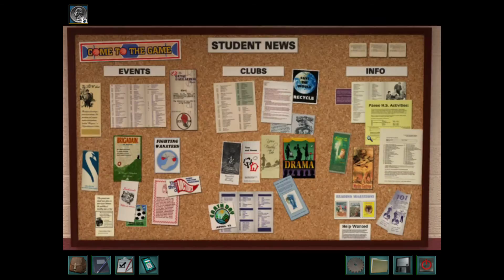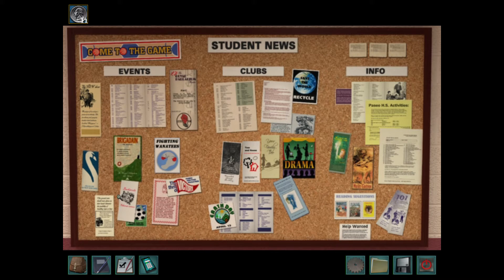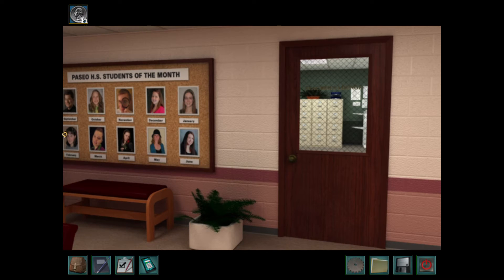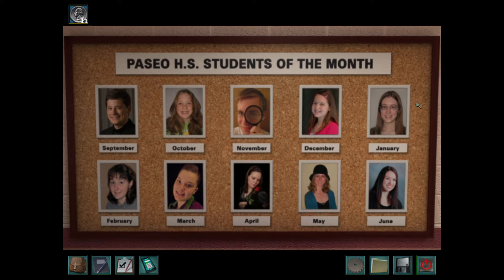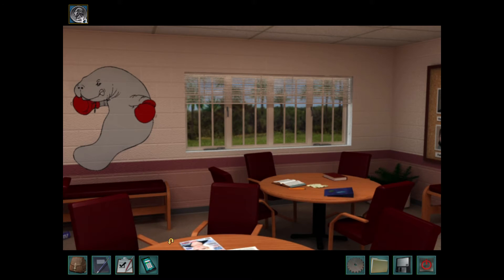We have another bulletin board with an announcement. There's our chemical symbol. We have the Paseo High School Students of the Month, which I'm assuming are all fans. The one that really stands out to me right here is Argle Fumpf. Anyone who plays Nancy Drew games has probably heard of Argle Fumpf and is probably obsessed with his videos. Hi Argle Fumpf — you definitely deserve to be awarded Student of the Month for your awesome walkthroughs.